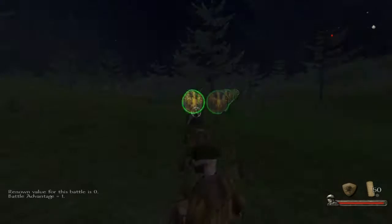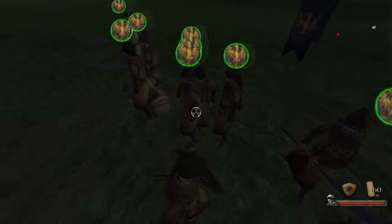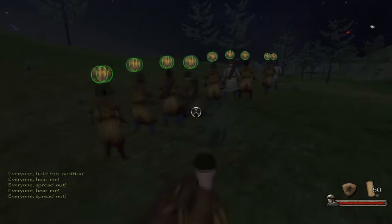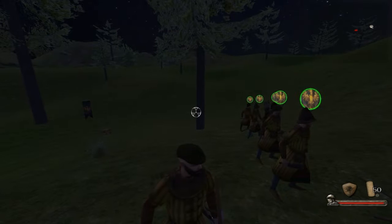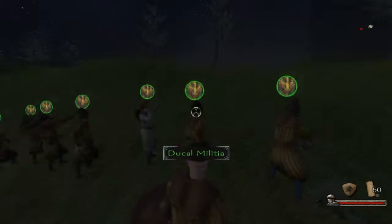Here are my men — some of them have bows which is always handy. I'm going to tell them to spread out and move up here for a good arc of fire. As you can see, backspace also works, but now they have a little map in the upper right so you don't need to press backspace. Red dots are the enemy — I like that feature because pressing backspace wasn't that bad, but this is certainly better. Let's have our guys open fire.